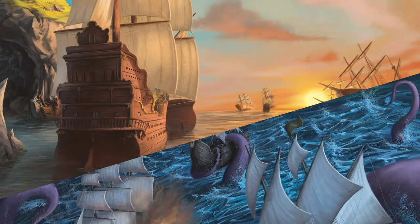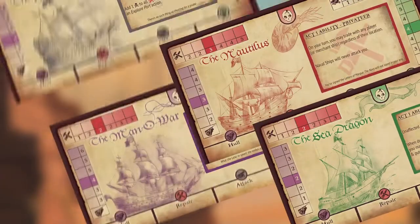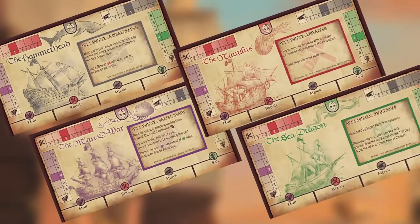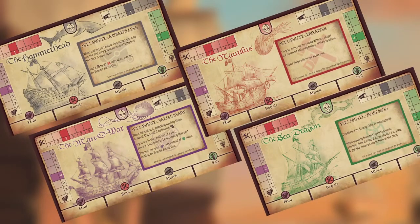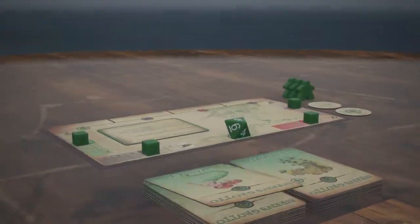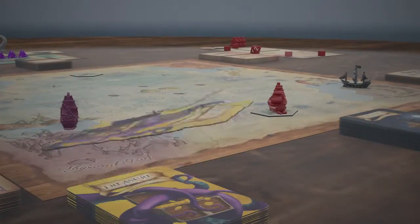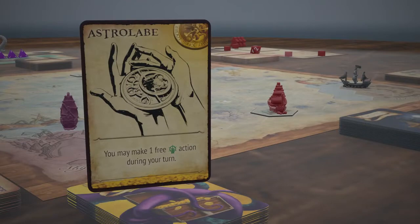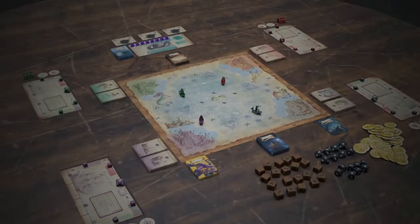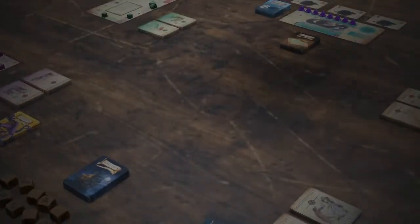Each game is split into two acts. In act one, choose one to four unique ships to captain and prepare for what is coming. Sail the open seas, explore ports and find upgrades. Visit markets to purchase equipment and hire crew. And explore shipwrecks to gain powerful treasures. But be warned, the creature causing these tales can wake at any moment.